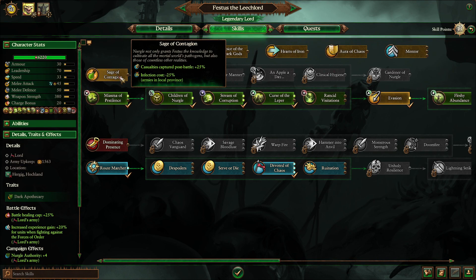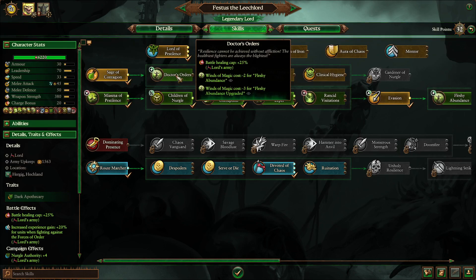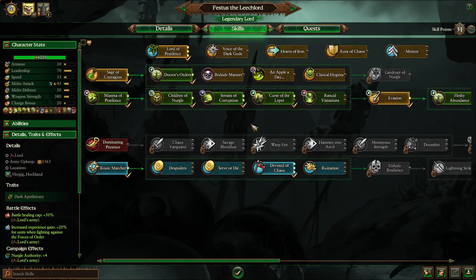The Sage of Contagion is more about getting more souls and unlocking the rest of his special skill line. The Doctor's Orders is really powerful, especially for single entity units that he can field, because it increases your battle healing cap for the entire lore for his entire army and also reduces your Winds of Magic costs for Fleshy Abundance, which makes it obviously cheaper so you can be casting it more often to heal more units in your battles.